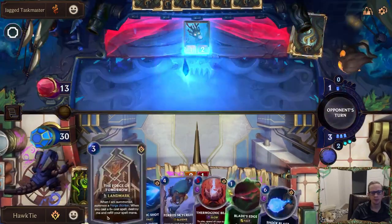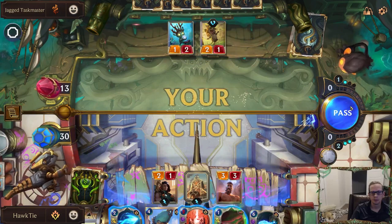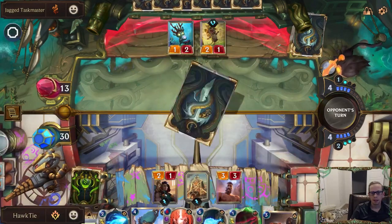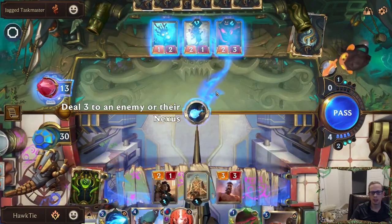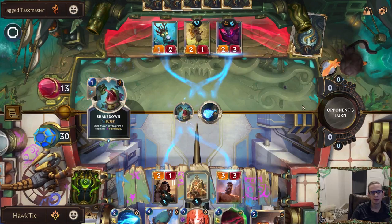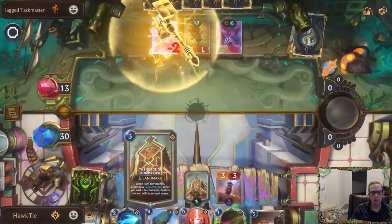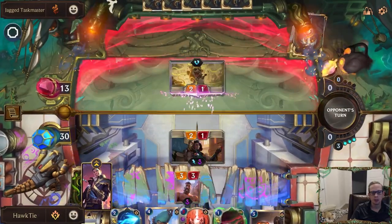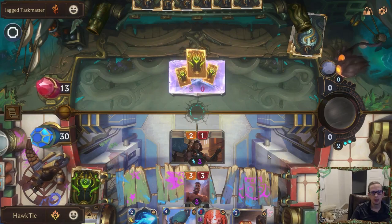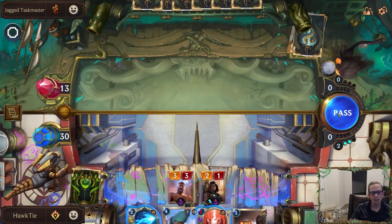Get a good strike in. Now we're going to go with the Shock Blast on that thing — it's probably pretty scary — and we'll also shoot the one-two. Now we'll get our three spell mana back thanks to Forge of Tomorrow, so we get our Blade's Edge to shoot that. This Blade's Edge is actually kind of nice — it makes things just a little bit easier.